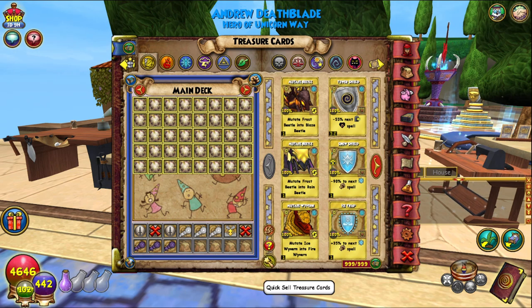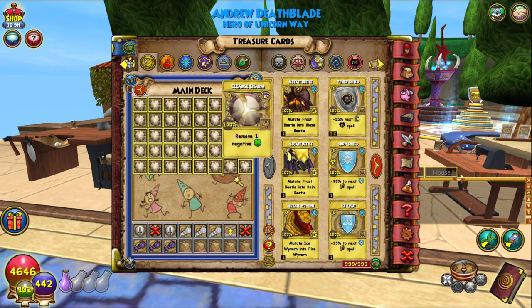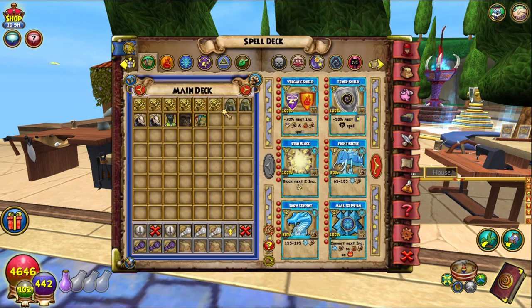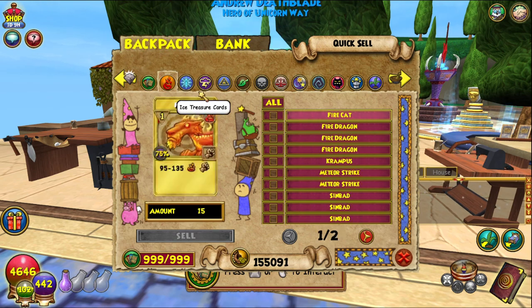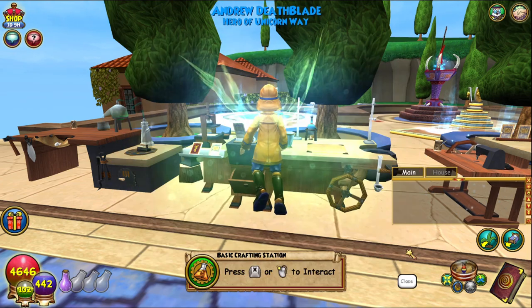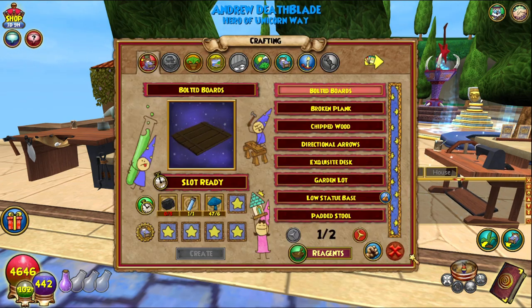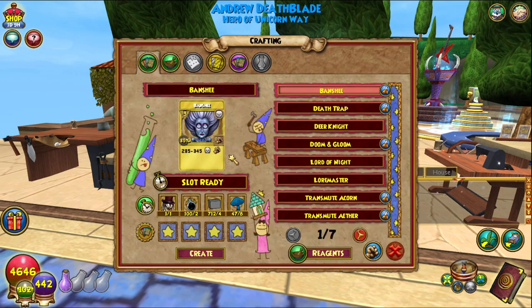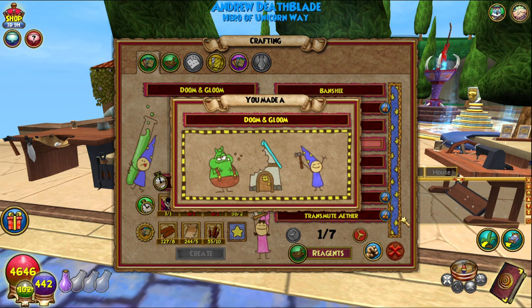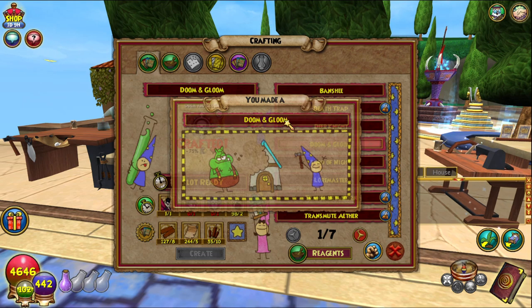We're going to quickly sell some treasure cards because I always forget that we need at least one TC space, and we do not have that. Fire Cat — bye bye, sell that. Let's try again — not the basic crafting station, the card crafting station. There we go: Doom and Gloom, boom, create. Fantastic, easy peasy.